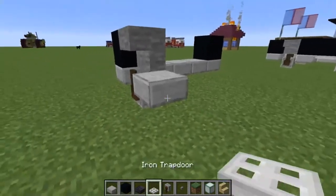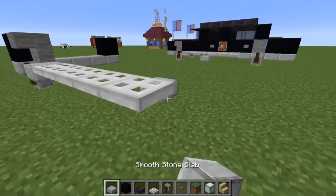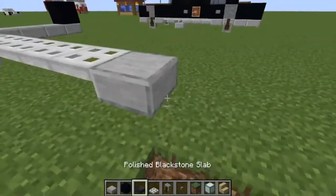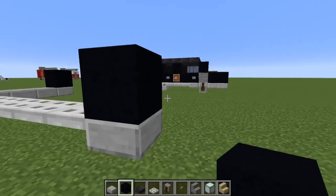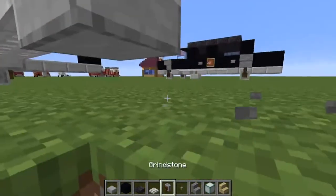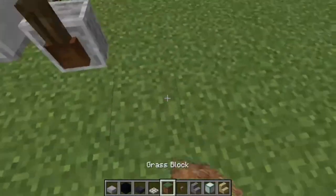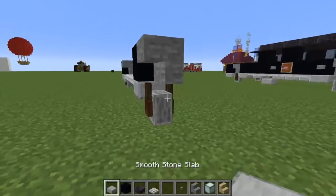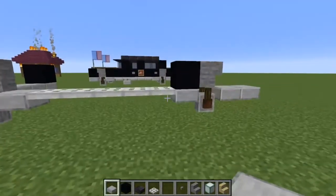Five iron trapdoors back: one, two, three, four, five. A slab there. And then again you're going to do your grindstone, but you need to have an upside down stair above it, so you might as well do that first. Then you're going to get your grindstone and it looks like a wheel. We're going to replace this little boy. And then we're going to do two slabs back. And that's going to be your length of your vehicle and the side of your vehicle.